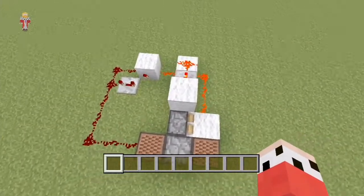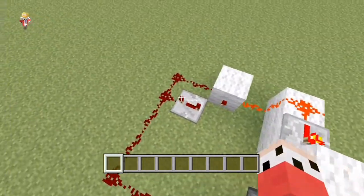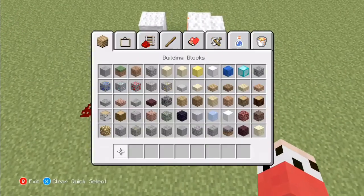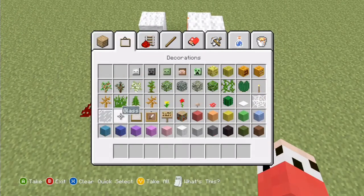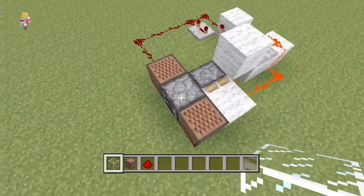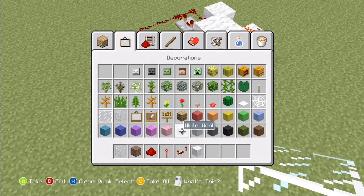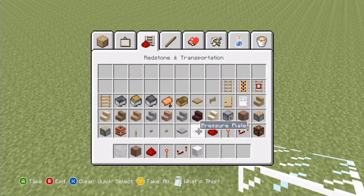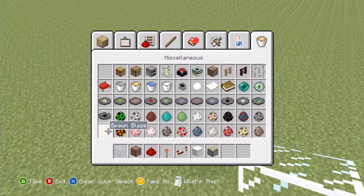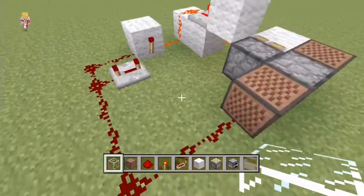Really really easy to build — in fact it's so easy to build I'm gonna set a challenge and see if we can build it in under 30 seconds. So let's get our stuff. We're gonna need a piece of glass, a note block, some redstone, a redstone torch, a repeater, our building blocks — we use white wool — a sticky piston, and a furnace. I think that's everything.